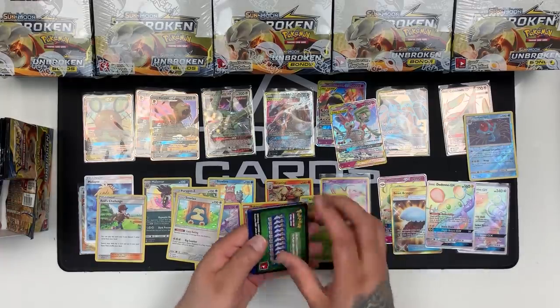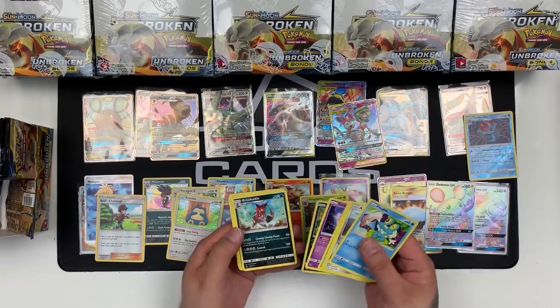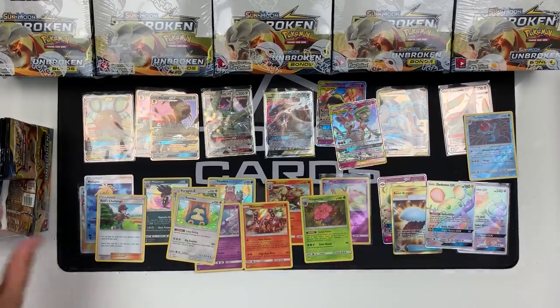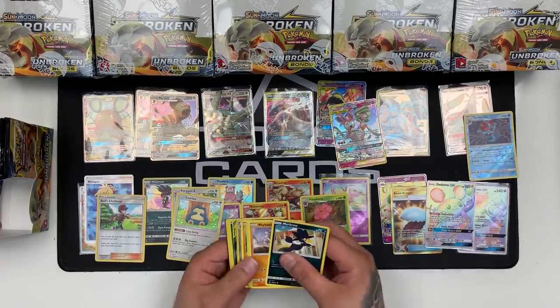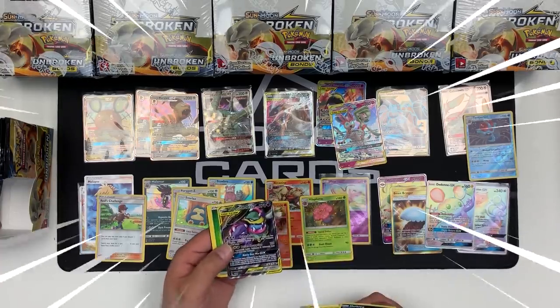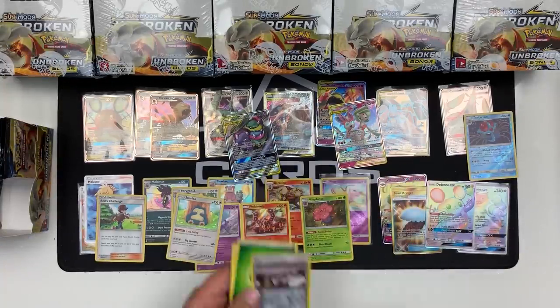That pile of boosters is growing ever so big. We've got Gastly, Spiritomb as our reverse, and a rare Krookodile. But again, all these openings are brought to you by us at Total Cards — full art Muk and Alolan Muk! Dust Island.